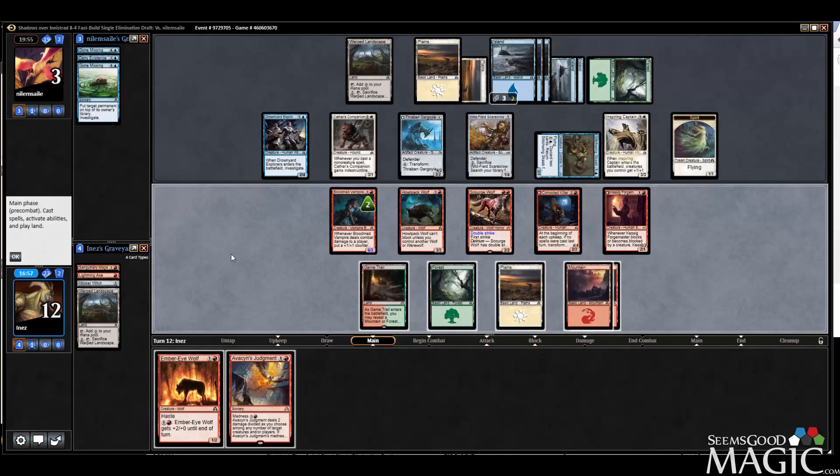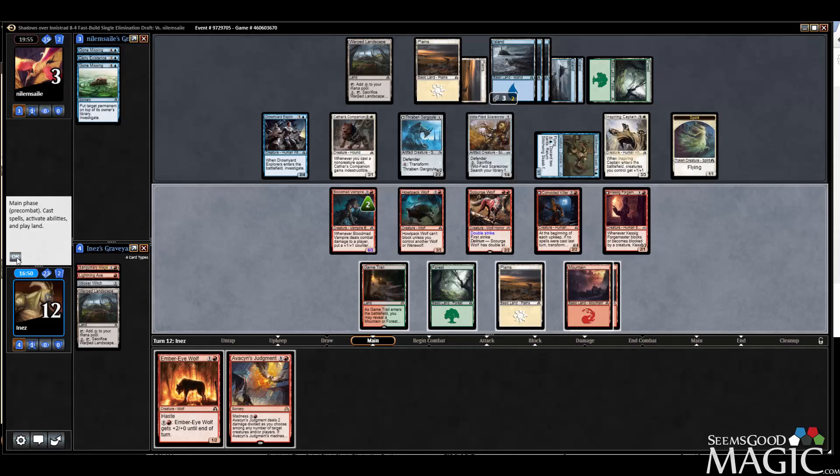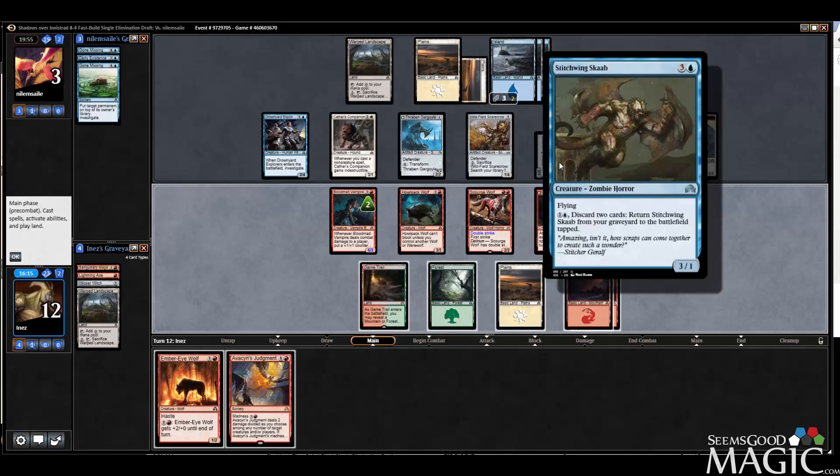I think we actually play... but then I can't flip. He's got 6 blockers currently. Very, very difficult board state. I could kill Stitchwing Scab and Spirit — take out his flyers. That actually might just be the best play. He'd have to discard both cards in his hand, but then I don't flip my guys either.